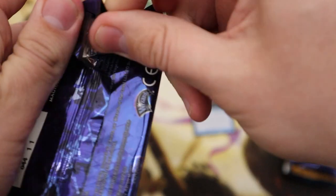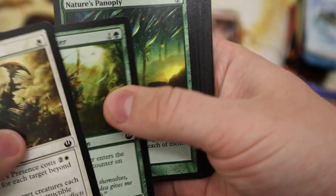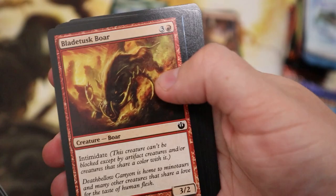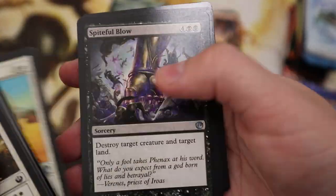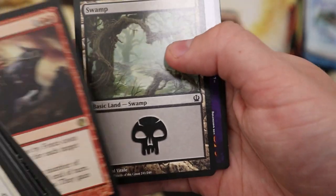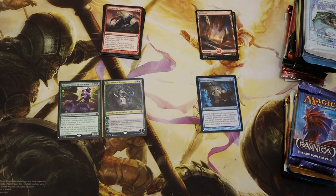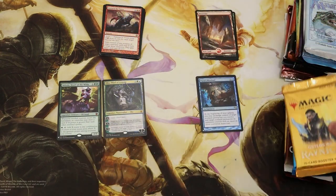Next we've got Journey into Nyx. Like a few of these sets, there's only one card worth getting here and that is Mana Confluence, so let's see if we're gonna get it. Oh, here we go — Harness by Force with strive. Okay.